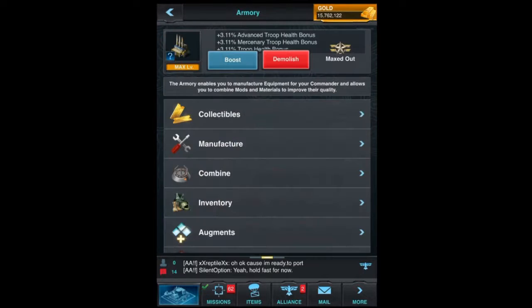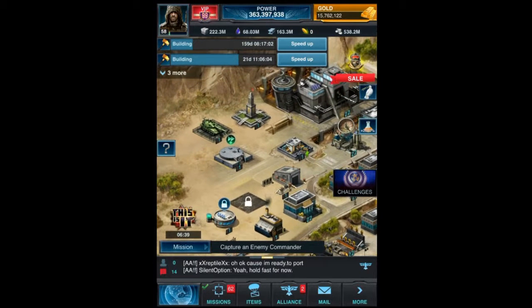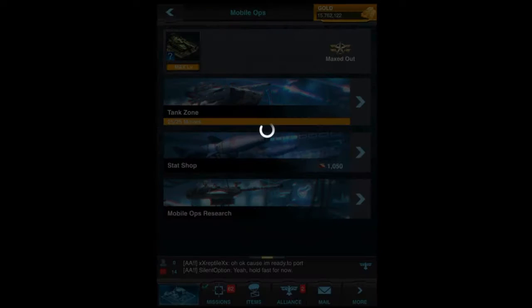So let's go back to the Mobile Ops building. If you open it you have some options. You can go to the Tank Zone — that's the actual game. You can go to the stats shop where you can spend the credits that you can acquire in the game in exchange for some boosts. And you can go to the Mobile Ops research where you can do some research. We will get into those other two categories later. First we will have a look at the game, so we go to the Tank Zone.